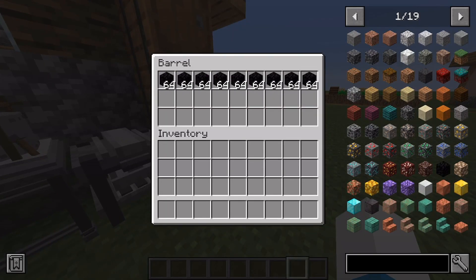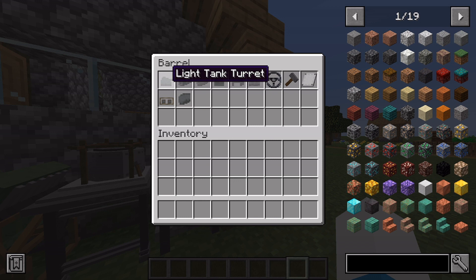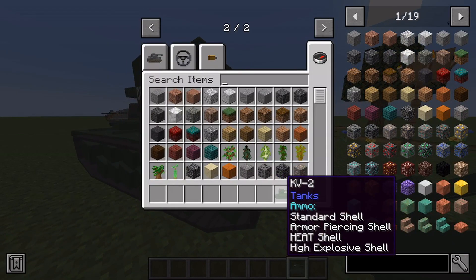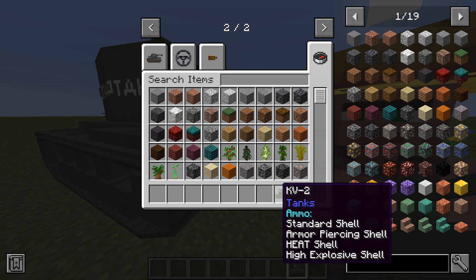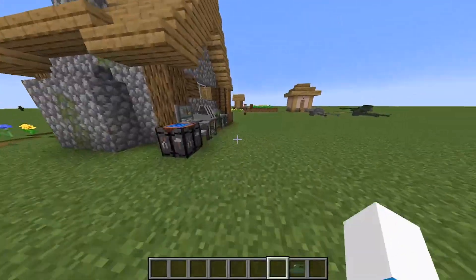This is the coal used to power your tanks — you can use normal coal or lava. These are all the pre-assembled tank parts, ranging from light to medium to heavy. And these are all the shell types available. Different tanks use different shells: this one has standard shells, AP shells, HEAT shells, and high explosive shells. Let's test some of these out today.